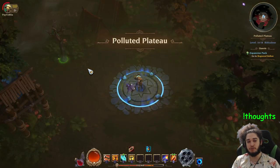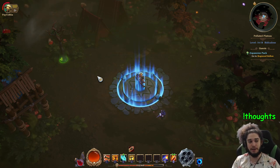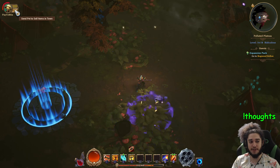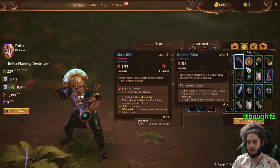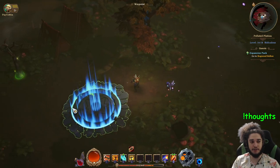You have a pet system just like Torchlight 2. In this one your pet is almost more combat oriented, but it does not have the ability to buy stuff from town. It still has its own inventory and you can sell stuff with it. It's really convenient — you basically just click your item, hit X, send it, and then it's good to go.